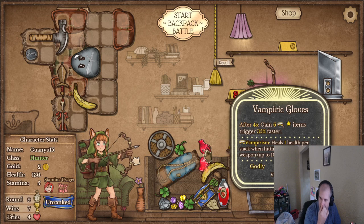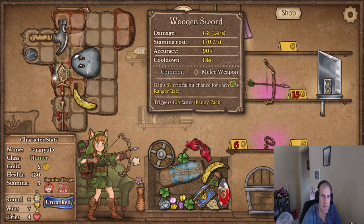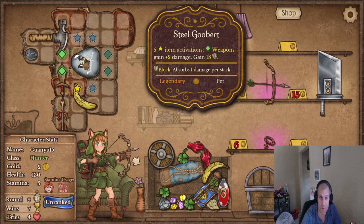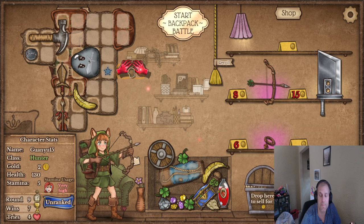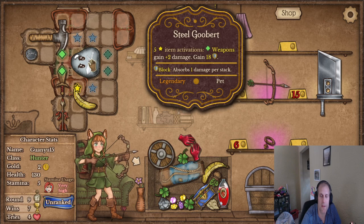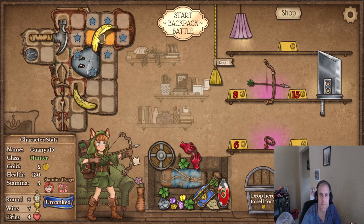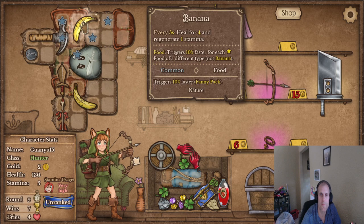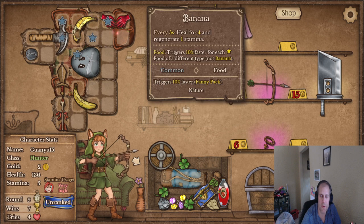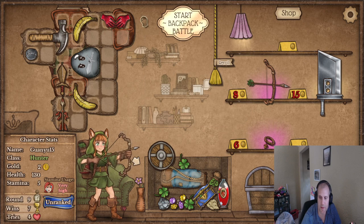What does this do? Items trigger 45% faster — that's good. So what do I want to trigger 45% faster? Anything that's going to trigger this — I want to trigger faster. And I think I can only hit one thing. Yeah, so like that would trigger that 45% faster. Can't really put anything on this side right now.